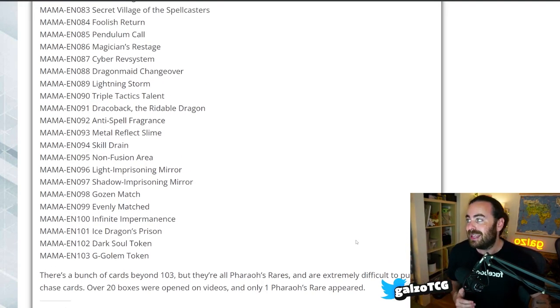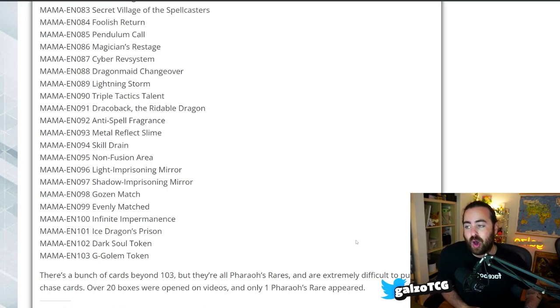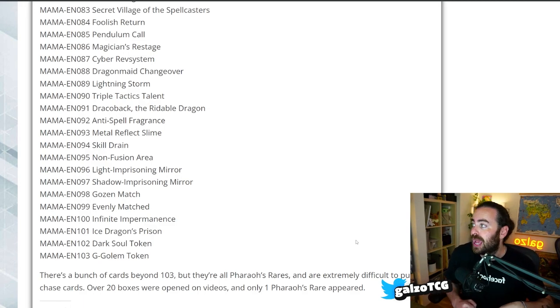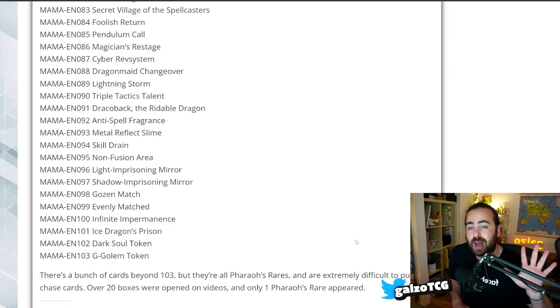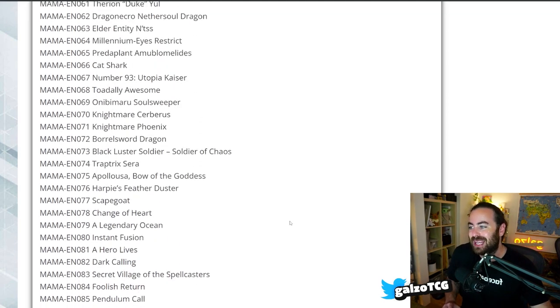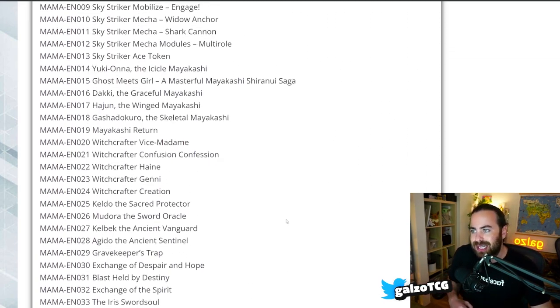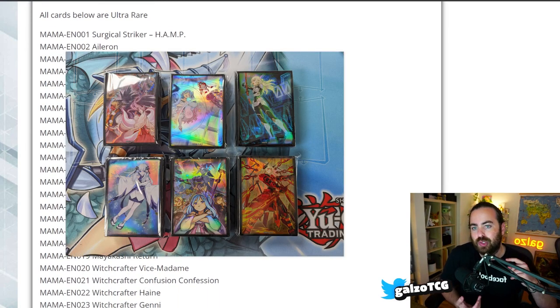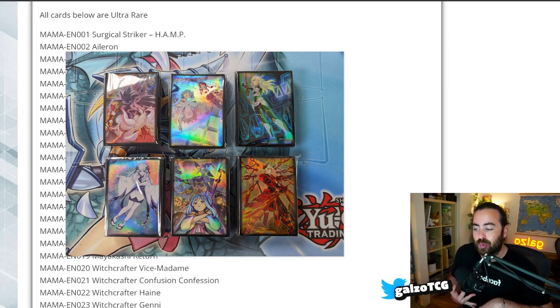What do you think about this set? Leave it down in the comments. I think this is absolutely a home run from Konami — a lot of very very good cards in here. We got two display cases to open on the channel once this releases. If you want to get this product already, head over to tierzerogames.com and use the code GAOZO5 at checkout to get 5% off your next purchase. Absolutely get this set — it's going to be so fun to open. One more thing we haven't mentioned: you also get six types of sleeves — two for Sky Strikers, two for Mayakashis, and two for Witchcrafters.